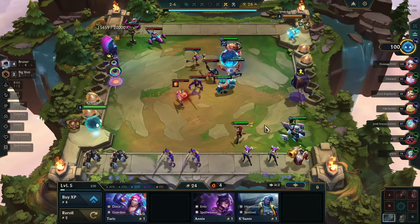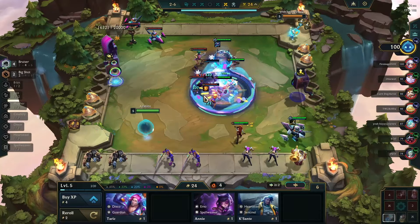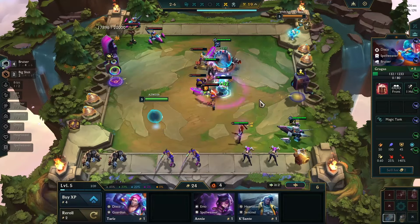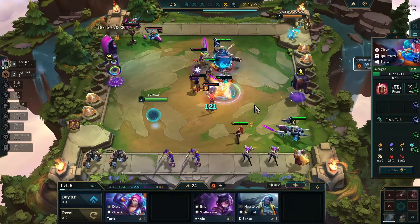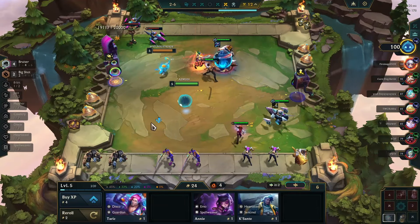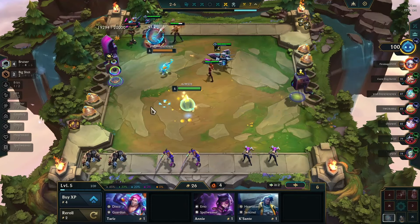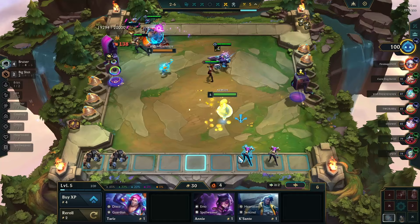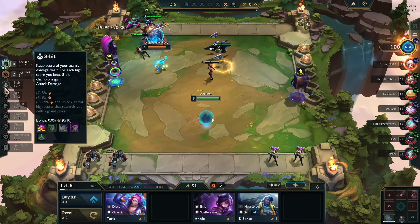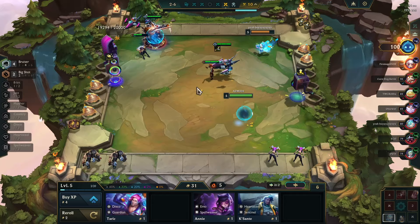Okay this person's board is one-star, we're gonna be fine. Plus when the bruisers die they're just gonna explode. Skragas here does 400 something damage after you calculate resistances and all that. I think I'm just gonna sell Garen. Eight-bit is good but we don't need it because Garen's a frontline unit and we already have really good frontline.